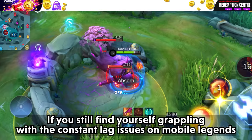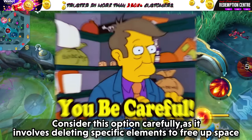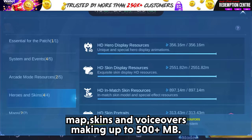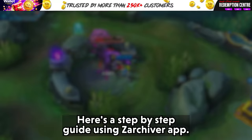Tip 10: Last Resort. If you still find yourself dealing with constant lag in Mobile Legends due to limited storage, here is a last resort solution. Consider this option carefully — it involves deleting specific elements to free up space, like the hefty 3GB HD skin models, the nearly 1GB actual hero models, and map skins and voiceovers making up 500+ MB. While it might seem like a sacrifice, it's a small price for a smoother gaming experience.